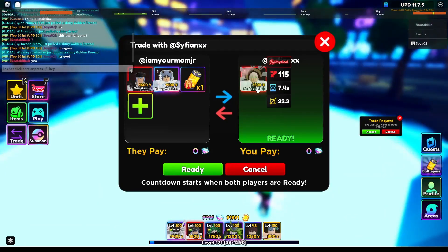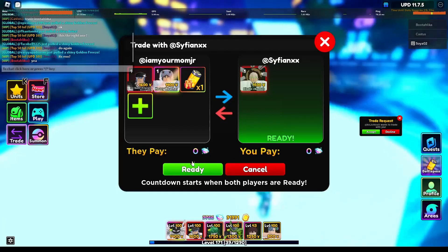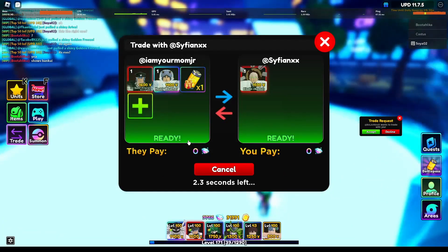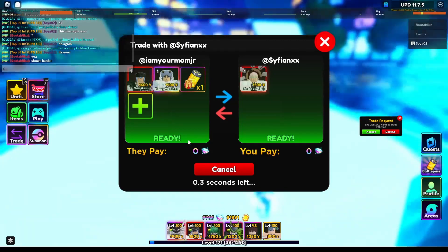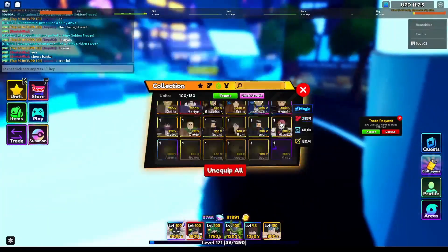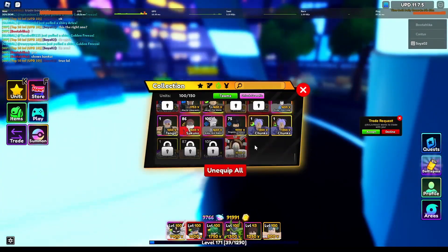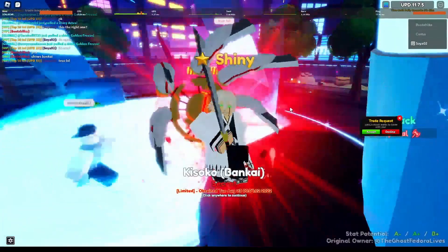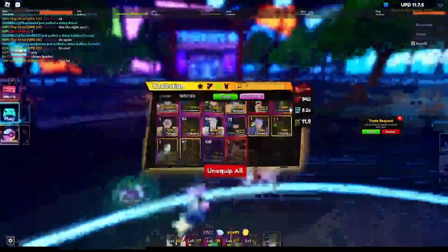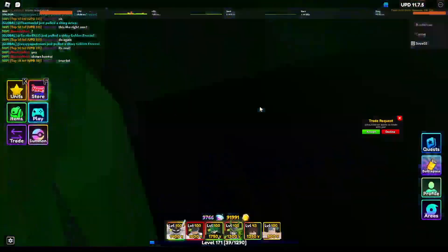Just to make sure — yeah, it says Bankai. Let's go! I've been wanting shiny Kisuke, he just looks so cool. So yeah, I think it was a pretty W trade — let me know down below. I know last time y'all said my trades were kind of L, but I hope this time they were W.